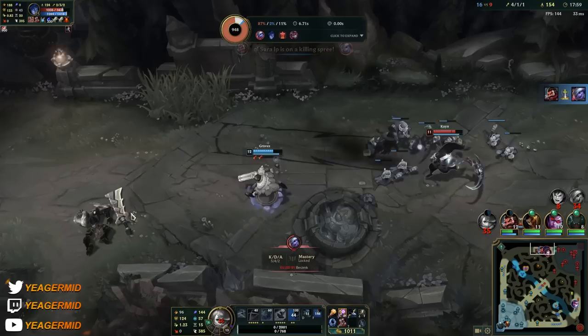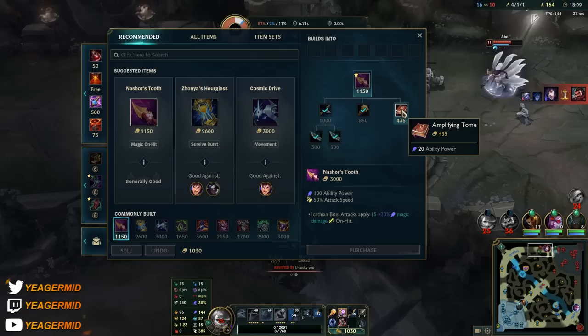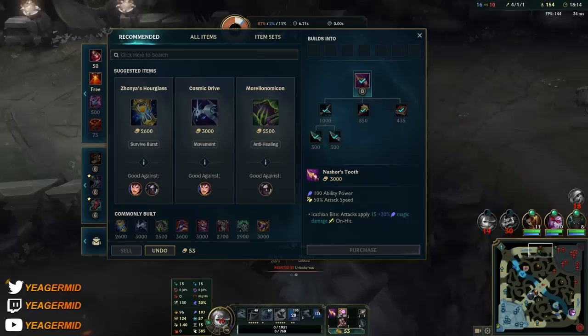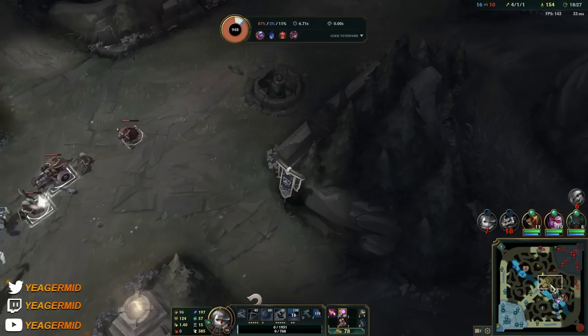I did not expect that. She's dead though — it's fine. I did not want to give that kill to the AD carry. But Graves is dead too. I think we should have backed off right there — that was a bit too greedy. We got Nashor's Tooth now, so that's the big spike you're playing for normally. If you're in a matchup where you can't do much in the laning phase, now you should be able to when you have these items.